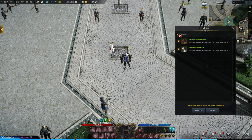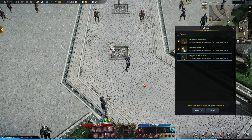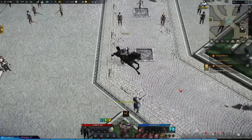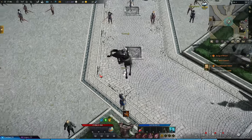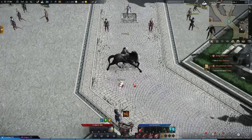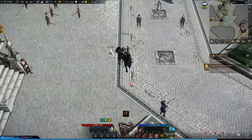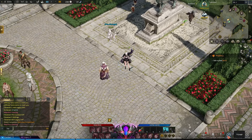All the mounts have the same movement speed, and the only difference is the space bar — basically your jump or dodge. You can see the cooldown just below there. Other than that it's only cosmetics. There aren't that many mounts in the game, but honestly there are quite a few, so if you're into mounts you can definitely get some nice ones.